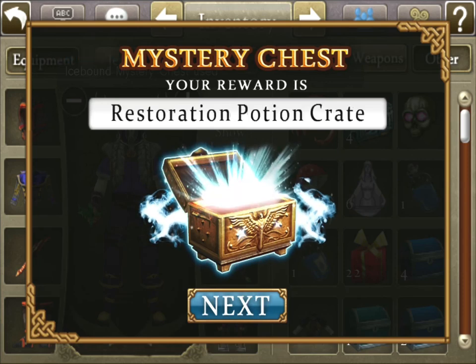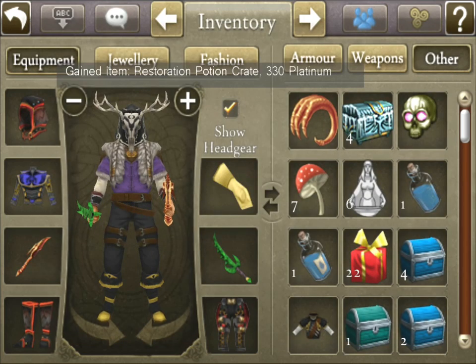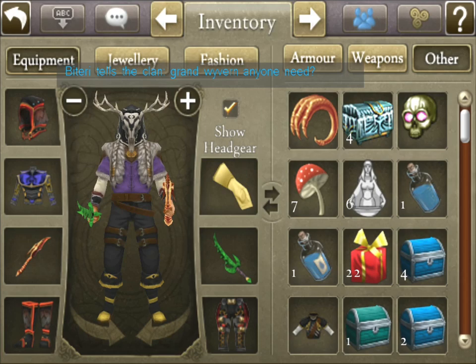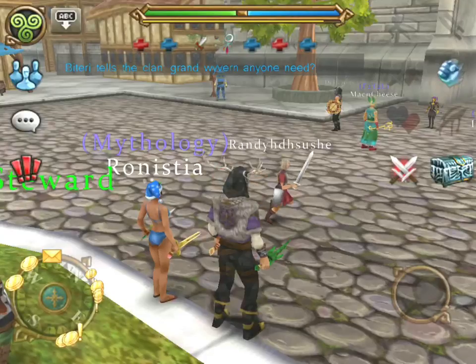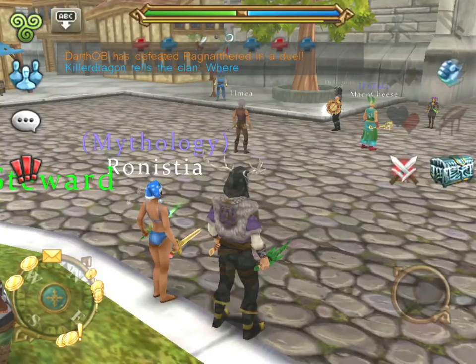Next chest has restoration potion crates and 330 platinum, which is pretty awesome. Because I really want those Santa hats and now I can buy them. 330 platinum is pretty cool. I think the most platinum you can get from a chest is 4,000 and the most gold is 4 million.